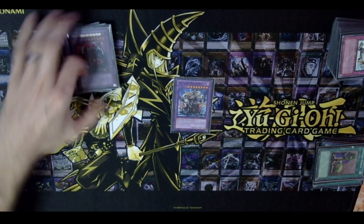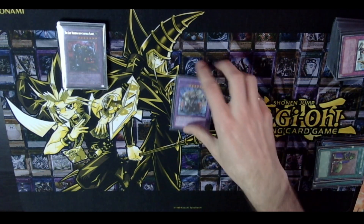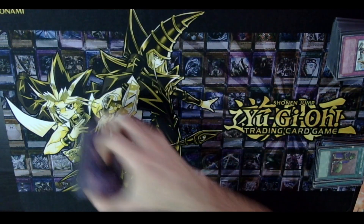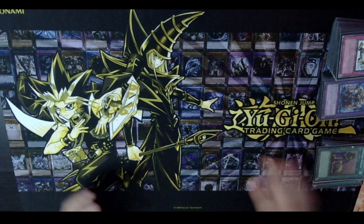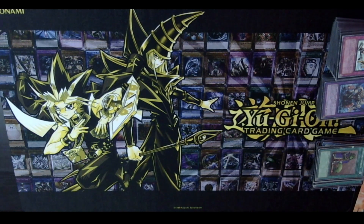The last card is Gatling Dragon at level eight — it's the only good fusion eight in this format. It's weird spot removal, but if you have to use your BLS to banish something and it can't attack, you can always use Gatling Dragon to try for additional removal and push for more damage. That's all I have for the deck profile — hope you enjoyed it. Please like, comment, and subscribe, and if you have any questions about old formats feel free to put them in the comments. I'll see you in the next one!